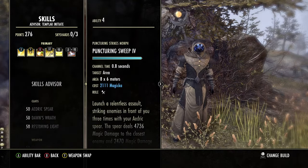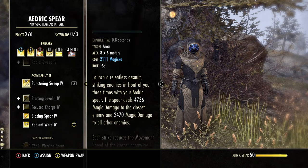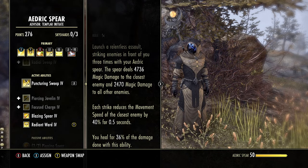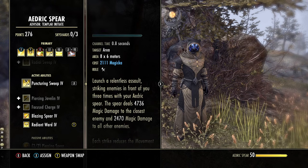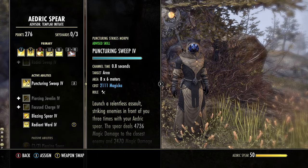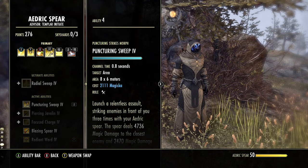The main DPS skill is Puncturing Sweep — your bread and butter on the God Mode setup. This deals magic damage in front of you, applies a snare, and you heal for 36% of the damage done. You're going to spam this as much as possible — you're doing damage and healing at the same time, and you also have the chance to proc the Choke Thorn healing monster set.